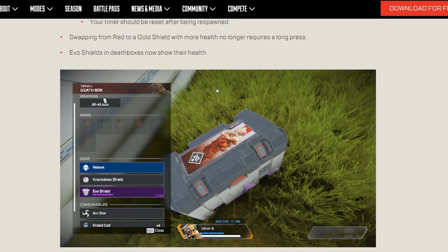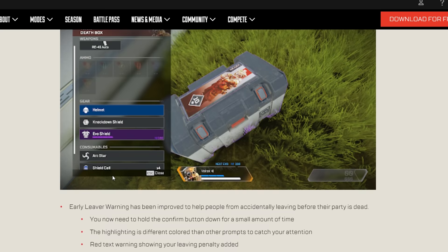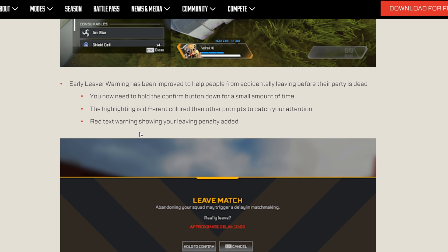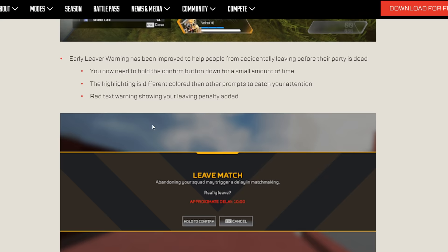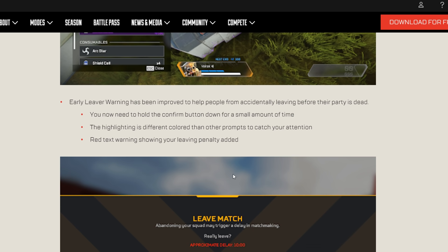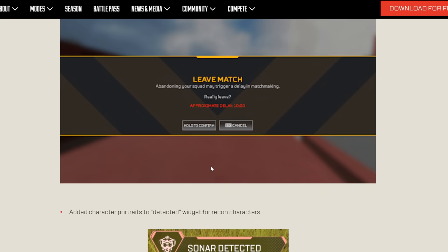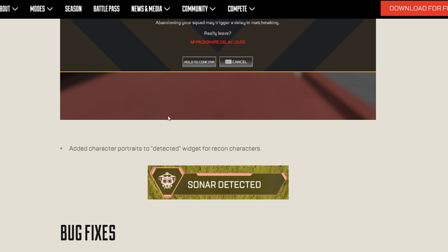Quality-of-life changes: swapping from red to gold armor no longer requires a long press — I've been eliminated so many times because of that. Evo shields and death boxes now show their health, so you know not to grab low armor before a fight. There's also an improved leave warning with a hold confirmation, and an added delay before the next match showing your leaving penalty.